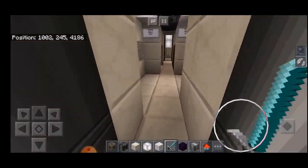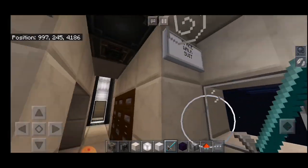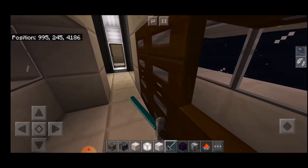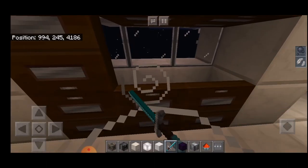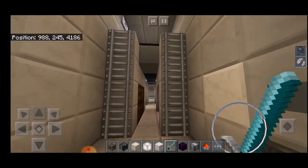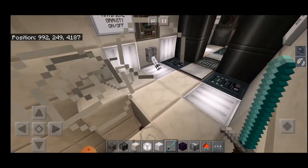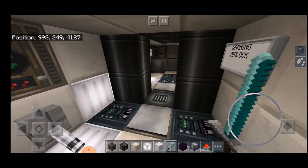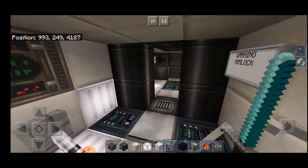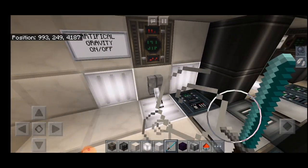Over here we have some special pods — there is a spacewalk area which will be happening up above, and some crew quarters zoned off privately. If we climb upstairs we come to a different portion. We can again choose whether we want artificial gravity on or off, but it is recommended if you step outside that artificial gravity is on, because otherwise you will float into space forever.